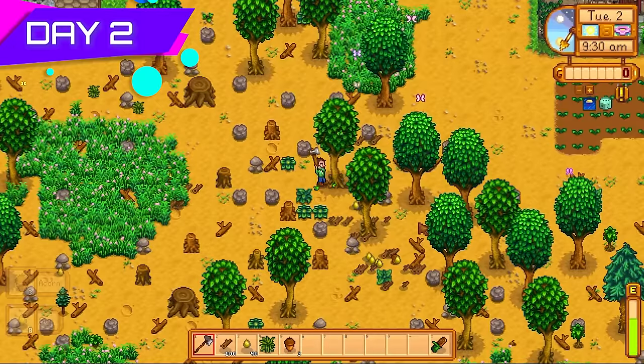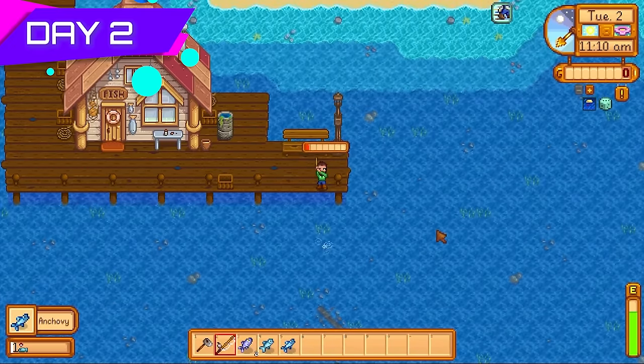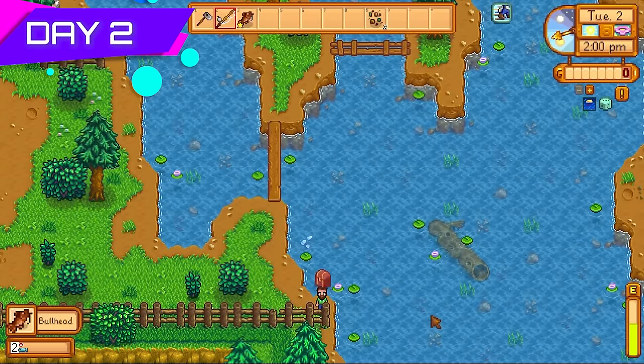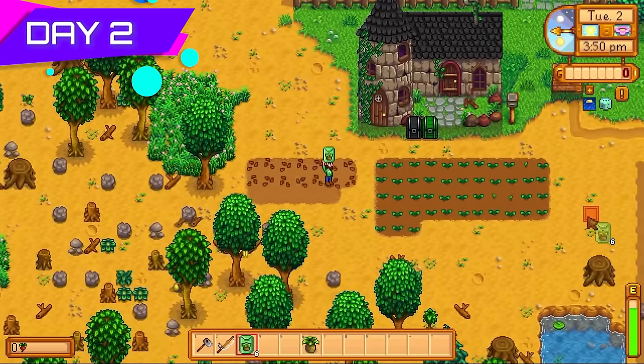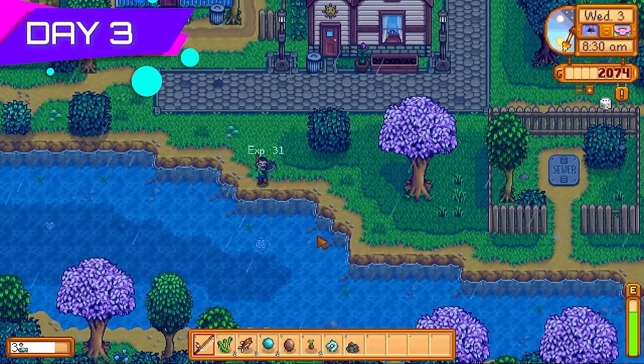Day two, I cut down some trees to make chests but also needed tons of wood for this challenge. I got the fish rod off Willy and spent the rest of the day fishing. The lake area is a great place to get fish for good fishing XP and money. I then made some spring wild seeds using the forageables I had collected — managed to make 20.